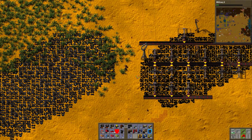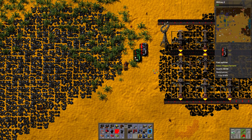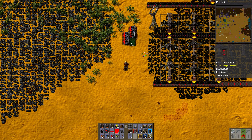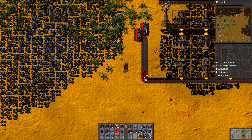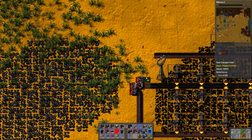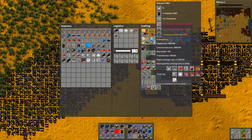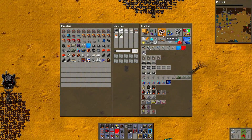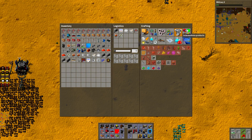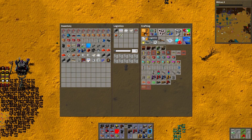It seems like it's going into the main bus, which in a way it is, but it's also in a completely wrong place. Let's see the roboports — what do I need for roboports? Still can't do them because I need ICs. What about level 1 roboports? Where are the level 1 roboports? Where are they even? They're in such a stupid place.